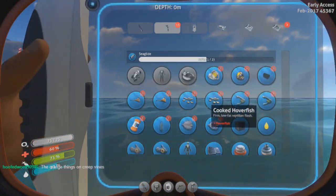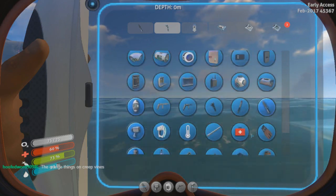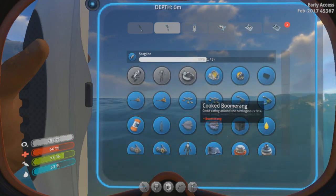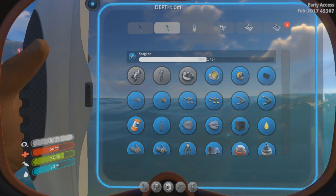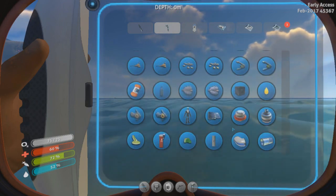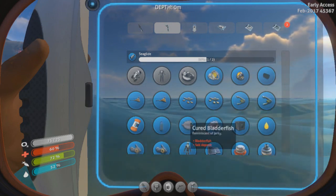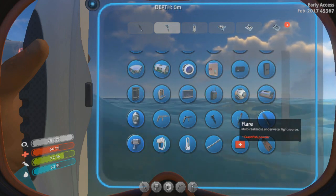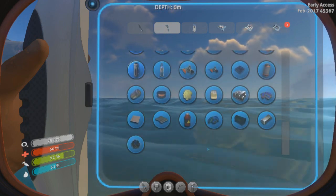This is something that kind of pisses me off — I really would like a way to search all this. It's just kind of a mess. Fiber mesh, two. Flippers — which needs two silicone rubber. Silicon rubber... I just wish I could type it in. There needs to be a search function. There's so much stuff.